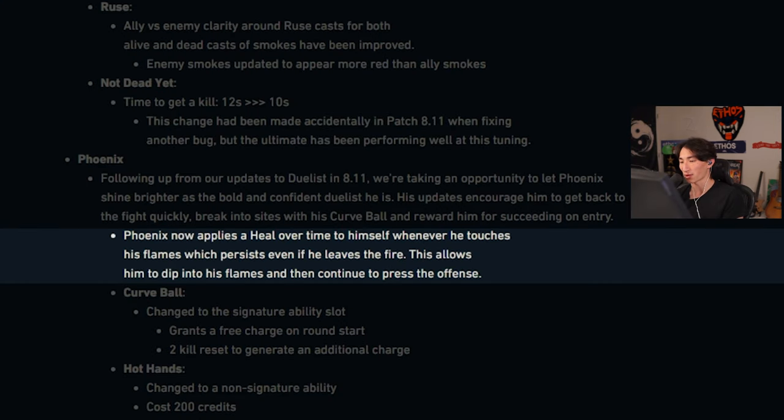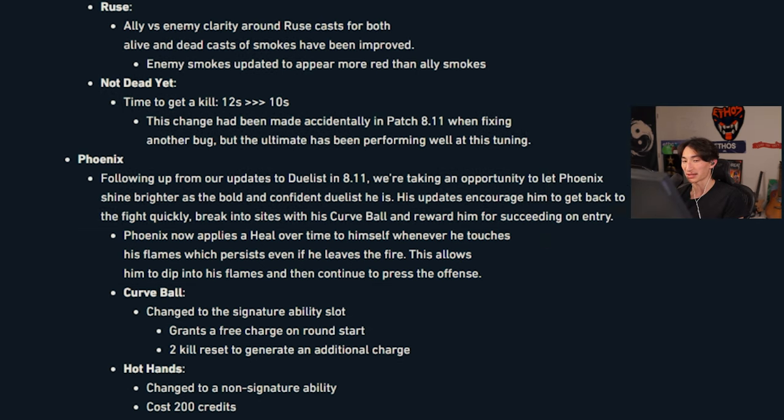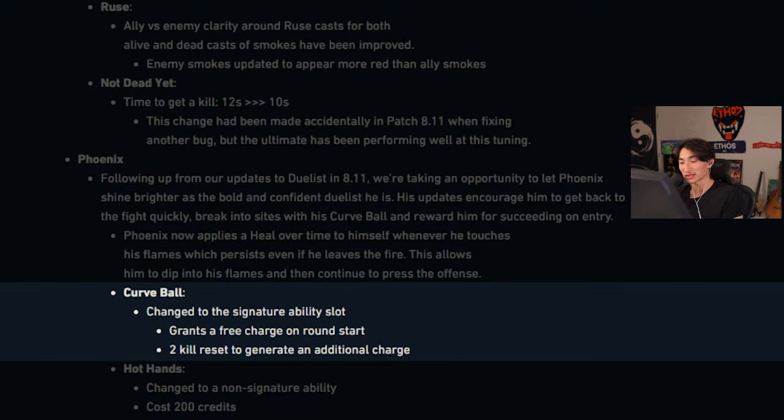Phoenix now applies the heal over time to himself whenever he touches his flame, which persists even if he leaves the fire. This allows him to dip into his flames and then continue to press offense. So you can literally just throw the fire on yourself, get the heal, and just move — you don't have to sit in it. Curveball has been changed to the signature ability slot, grants a free charge on round start, with a two-kill reset to generate an additional charge.